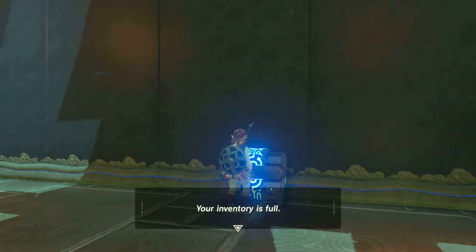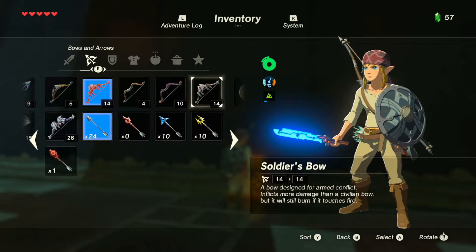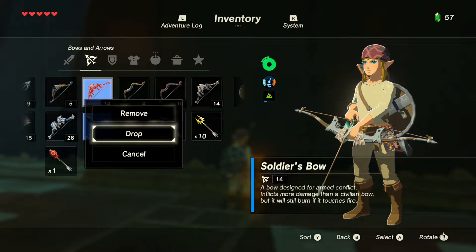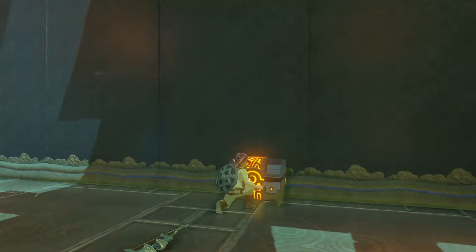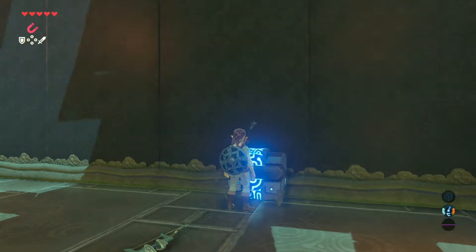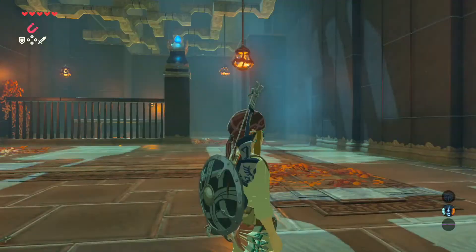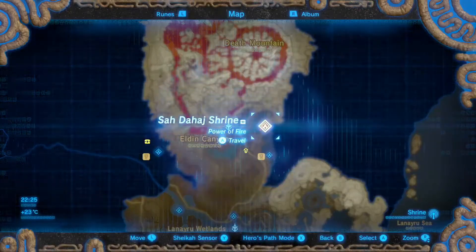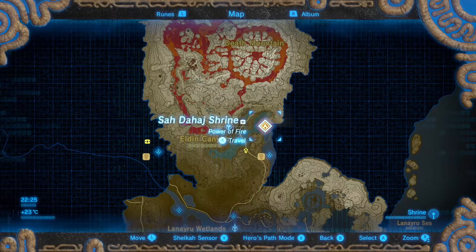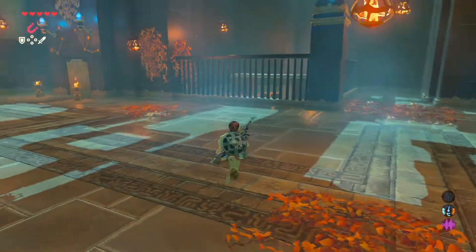Inventory is full. So this is where I leave my badly damaged weapon... Perfect. Let's check — that was the treasure of the shrine. Cool. For people that don't know, if you look at the name of the shrine when you press the map button, there is now a treasure chest icon next to it. That indicates that you've gotten every single treasure there is.